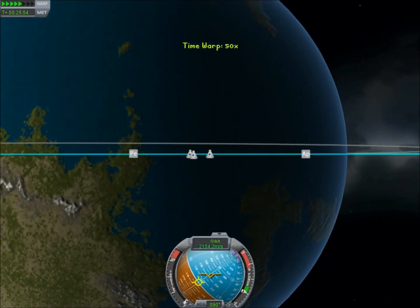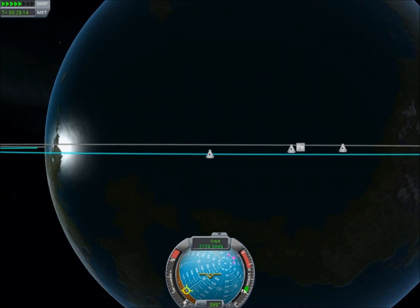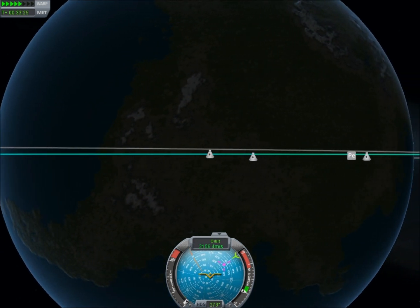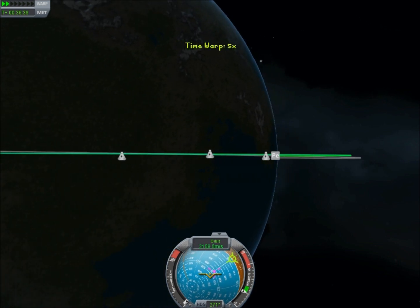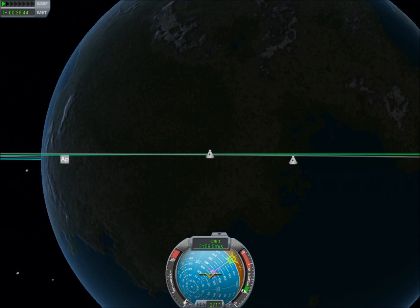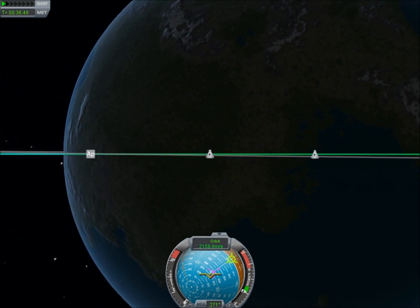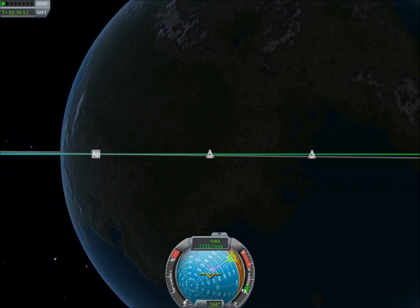You did bring enough fuel to make corrections in orbit, right? Because one of the first corrections you're going to have to make after getting your ship into a nice circular orbit is going to be to get the planes aligned. You can see here that because the orbits aren't aligned, the spacecraft will oscillate above and below each other during each orbit. So the plan is to find where the orbits cross and then thrust either in the normal or the antinormal direction.